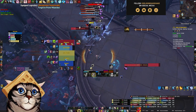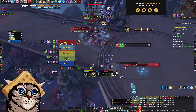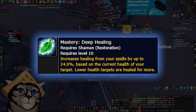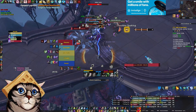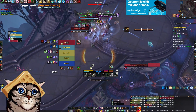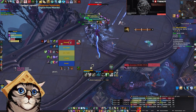I'd recommend at least around 25% Haste, then pile most of your stats into Versatility, and then whatever is left over into Crit. Mastery is a great stat for healing in emergencies; however, it doesn't contribute at all to your damage. If you're just gearing up or simply don't care about your damage as much, it's fine to equip high mastery pieces that are good item level. As you do try to maximize your damage, you will want to get rid of as much mastery as possible.